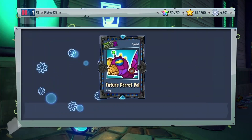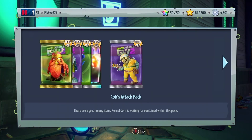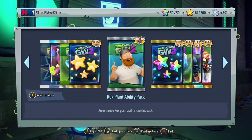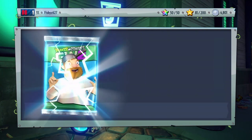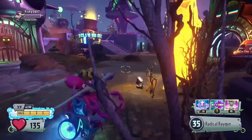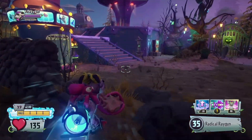Let's open up this Rux Zombie Ability Pack — so what do we get? Future Parrot Pal. And let's open up the plant version, because I'm pretty sure there's probably a plant version. Yeah, there it is. I'm gonna group those guys and I'll see you guys right in a second.